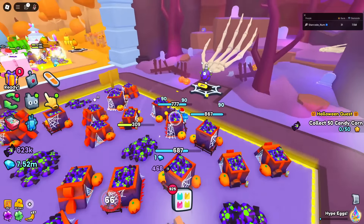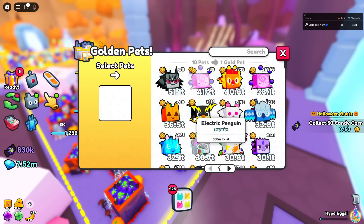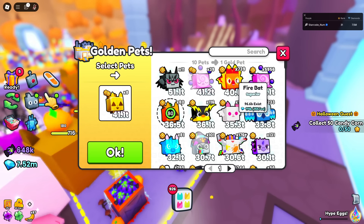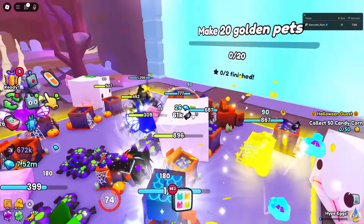We need to make 20 golden pets — that's actually going to be very easy. I'll click nine and then 20... okay, I think that should work. Yes, it worked! Now I just have to do breakables. I'm going to hatch here too so we can get much better pets.